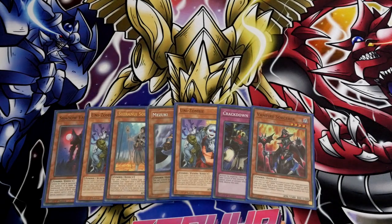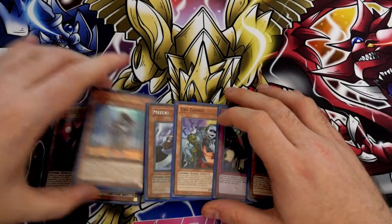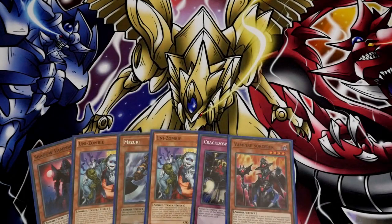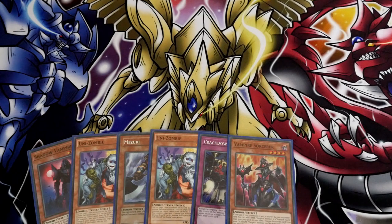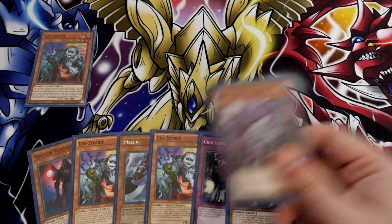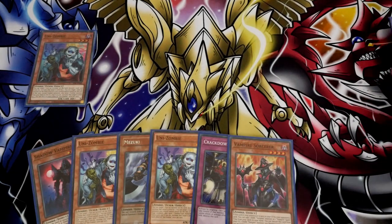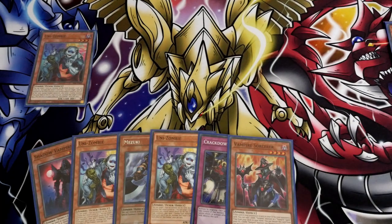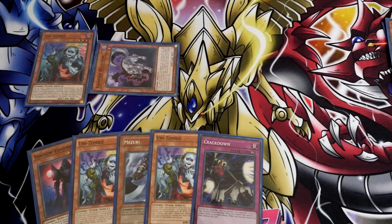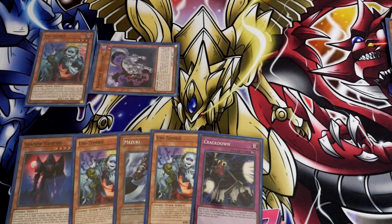So you can go Solitaire, tribute that off, and summon out your third Unizombie from the deck. This Unizombie's effect can go off to send a Retainer. Retainer gives you the ability for an additional Normal Summon — because that's ideally what you're going to be going for. But here's the issue: your Retainer can use this effect to send the Sorcerer, which is great — now you've set up your ability to get the Normal Summon of the Shadow Vampire.